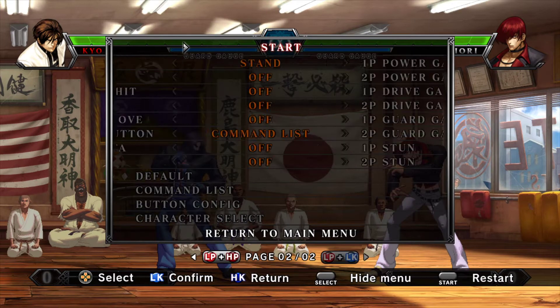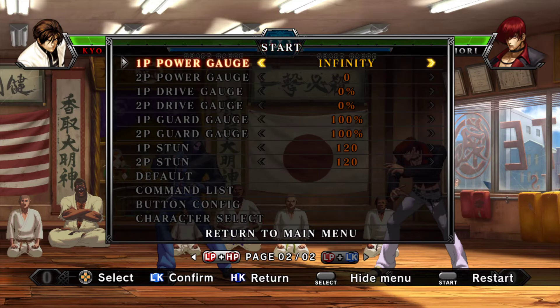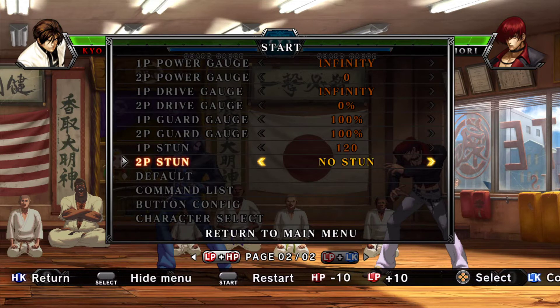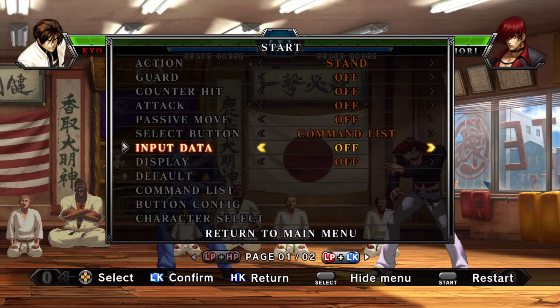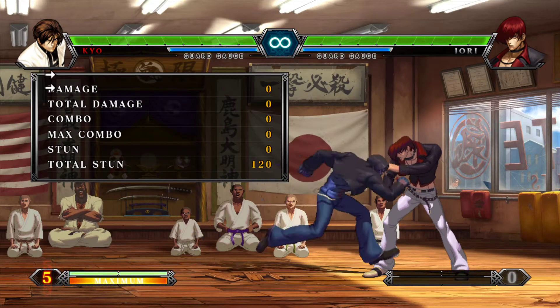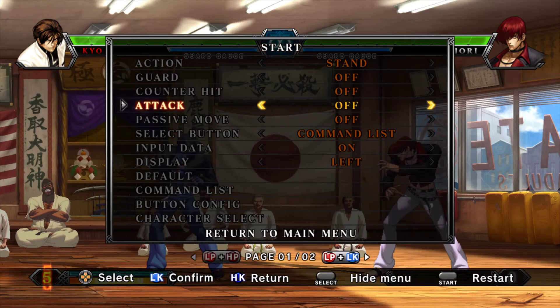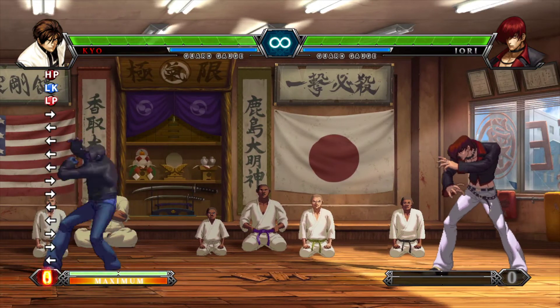First things first, go into your options by pressing start. There's a second page some people don't know about. Set your power to infinity, set your drive gauge to infinity, and set the stun on player two to nothing. On this page, turn your input data on. For the display, I recommend putting it to the left if you're facing right — it takes up a lot of real estate. Normally I play with it off, but it lets you see your inputs.